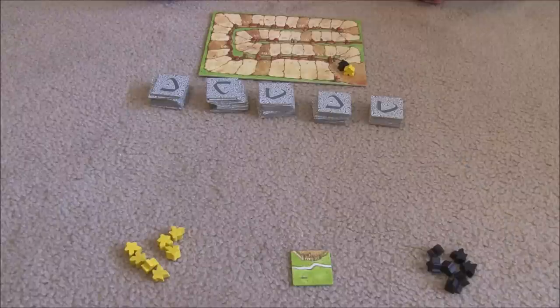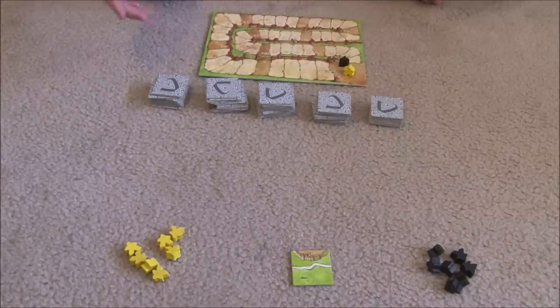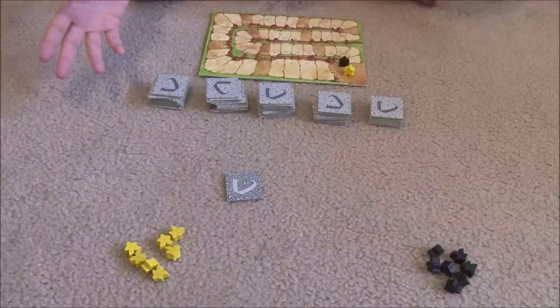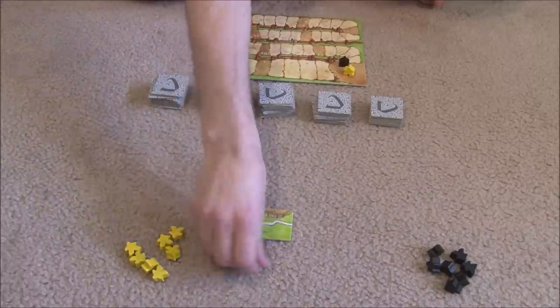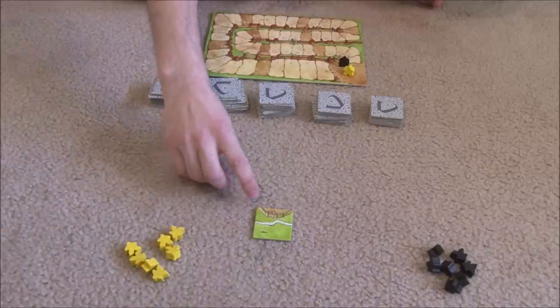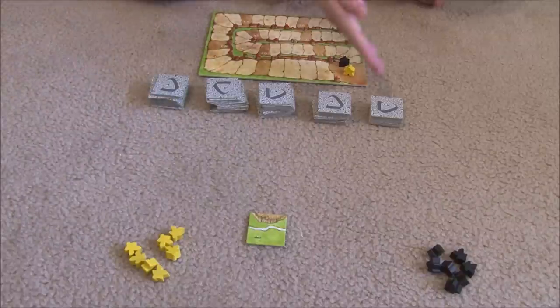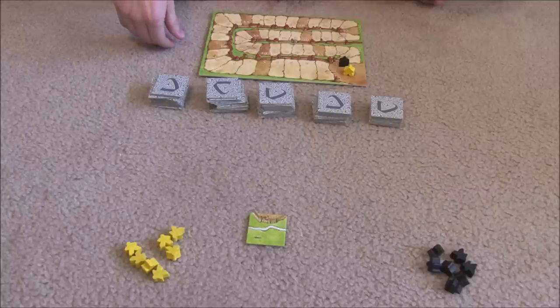This is Carcassonne, set up for a two-player game. All you really do to set up is place one of your guys on the scoring track and take the rest. You put the starting tile out, and the starting tile has a different color back than the others, so it's really easy to tell the difference. It connects to a field, a road, and a city, which we'll understand the significance of in a second. The rest of the tiles you just randomize in some stacks to make it easy to draw them.